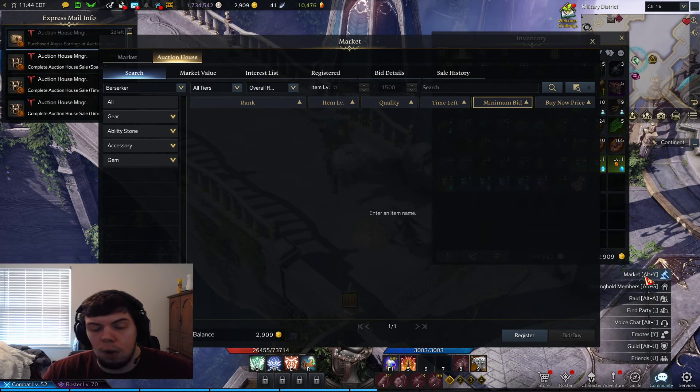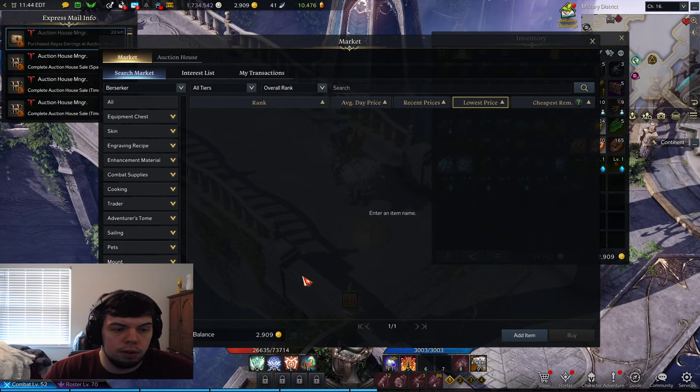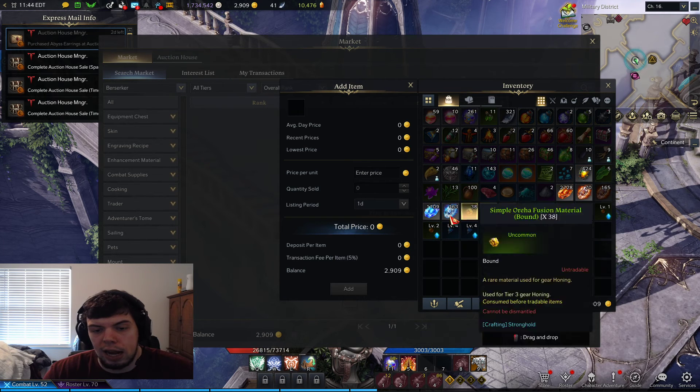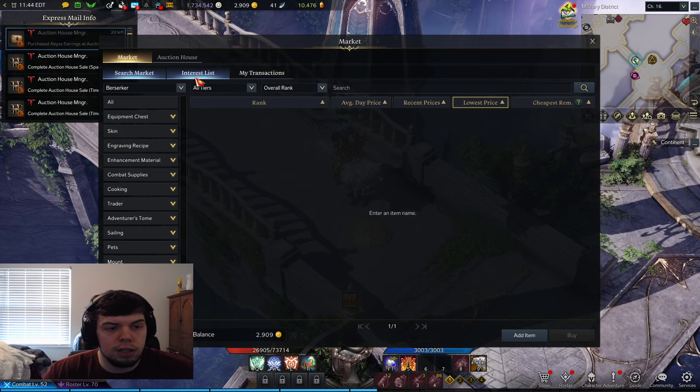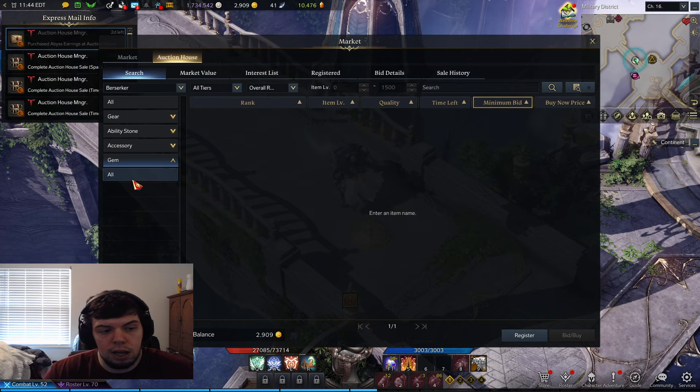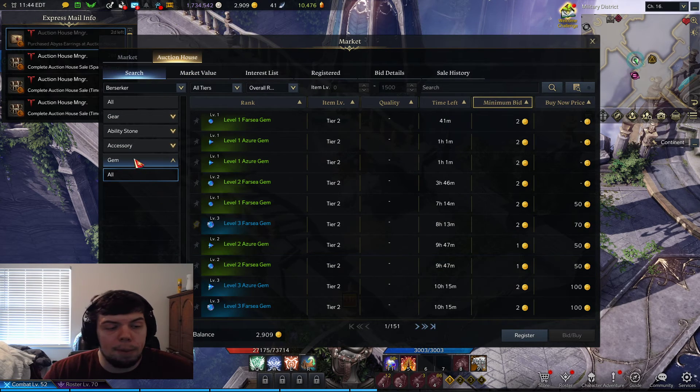If you open up the market, which is Alt+Y by default, or you go to the Community tab and go to Market, this market is where you can add items — and that's mainly for generalized items, not necessarily equipment. The auction house is more for gear, ability stones, accessories, and gems, which I'll cover more later as well.